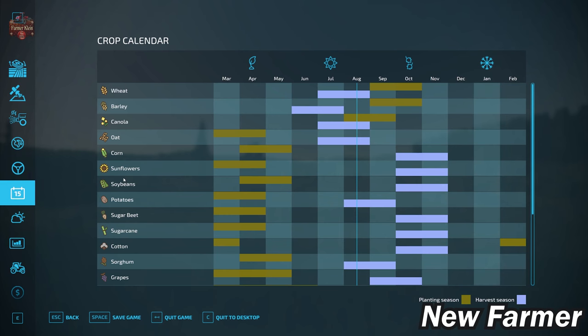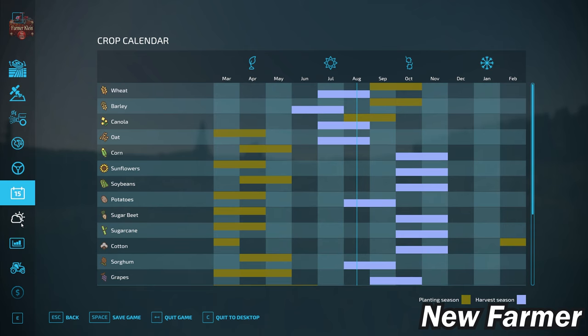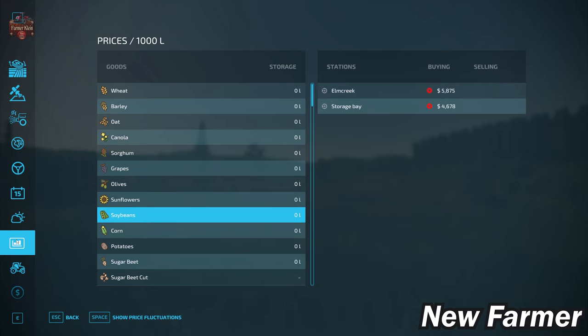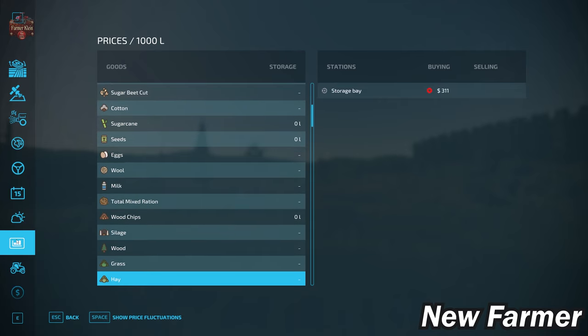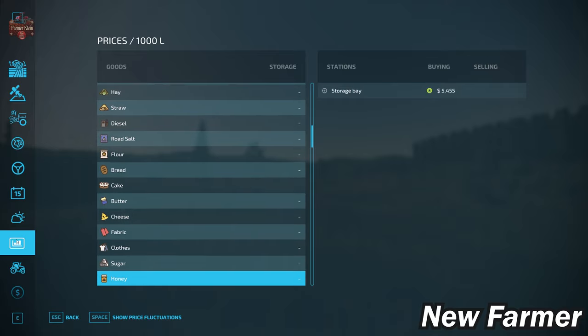We have the standard growth calendar available on this map. Looking at the prices screen, we have the ability to sell all base game crops available in FS22, as well as animal outputs of eggs, wool, and milk, plus silage, hay, straw, and grass. We also have the ability to sell all base game production items.